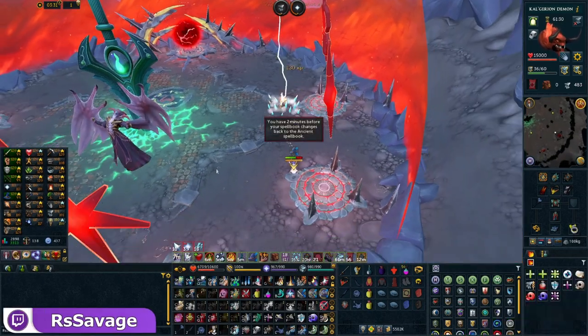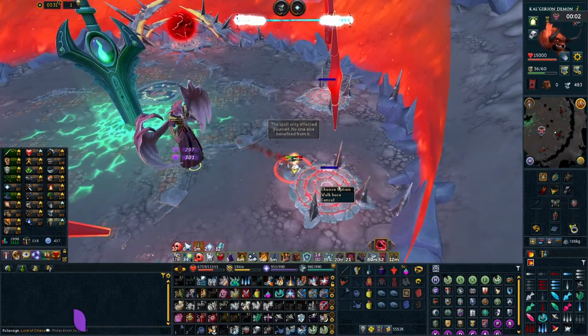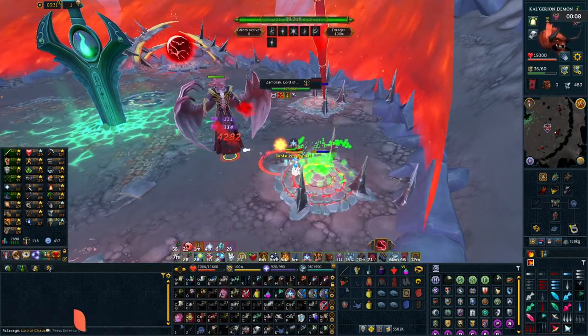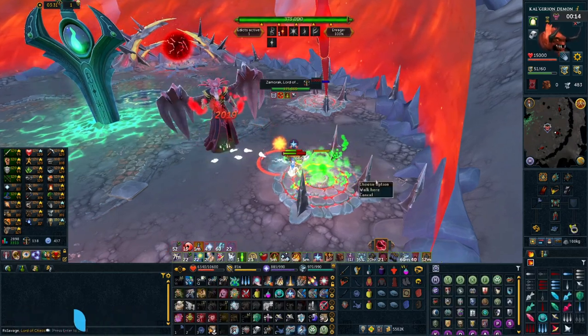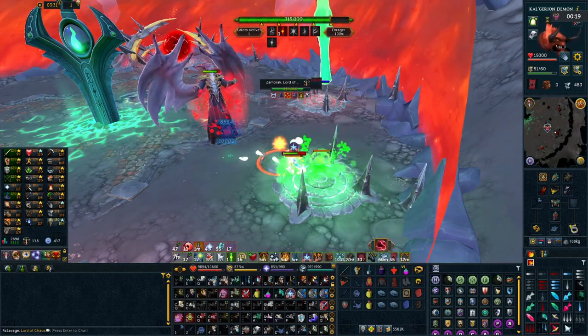If you're not familiar with the hybriding strategy, essentially you're using two different combat styles so that there are no points in a longer boss fight where you're waiting on any sort of ability or special attack cooldown. Now this sounds nice and all, but it can be difficult to get into this method of combat without taking advantage of macros that would do all the proper inputs for you with one press of a button.